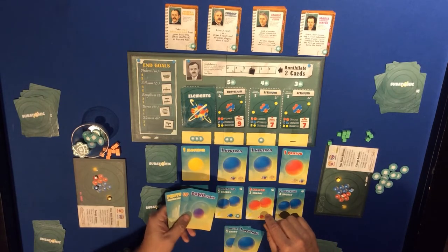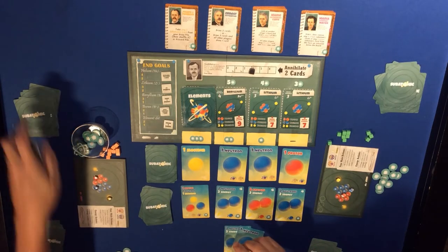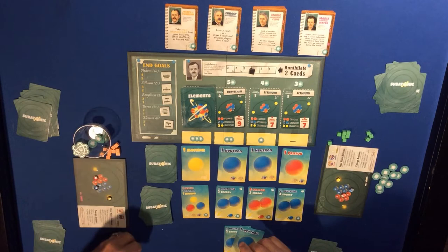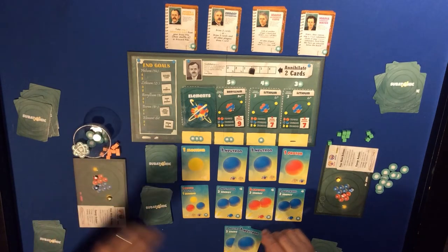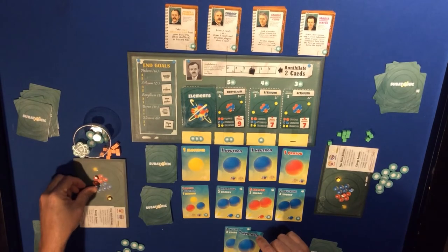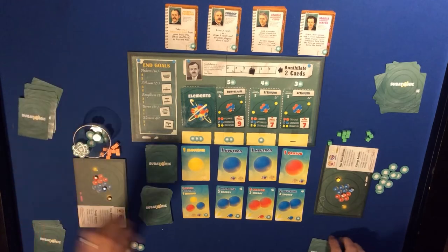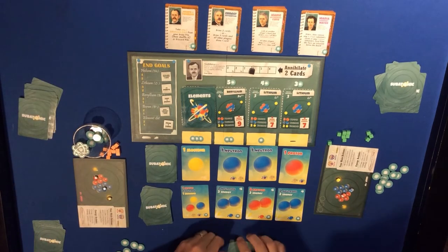Up, down, and a photon are of no use to me here, so those are just going to be three energy. Then take the three neutrons to go up to four neutrons, discard those away.